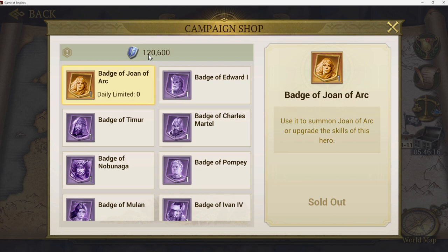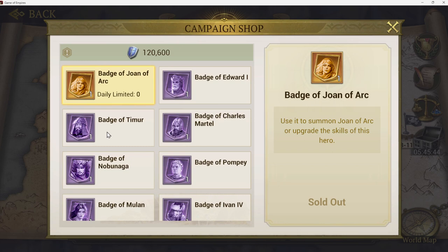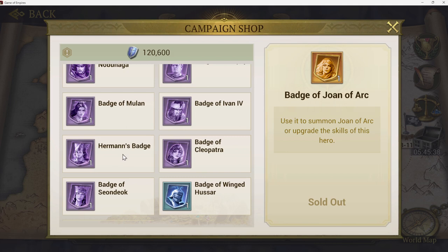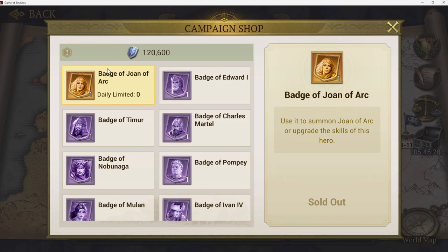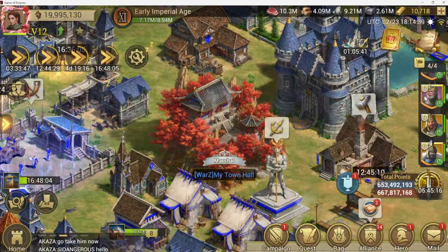For Joan of Arc you can buy up to three badges a day. Once you get past stage six in the main campaign you're actually making profit on those badges versus losing points, so after stage six I started buying them regularly. For purple heroes, Nobunaga was a big one for me, Ivan is a big one too. Herman is leadership — that's important. Cleopatra is done, Kim is worth a little, and Mulan is one of your early archers.